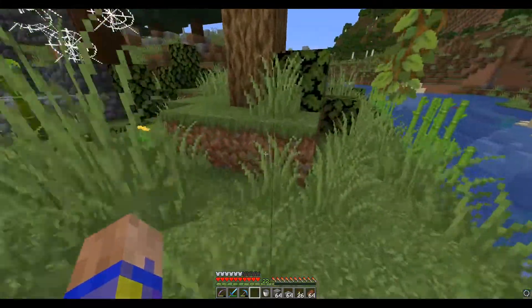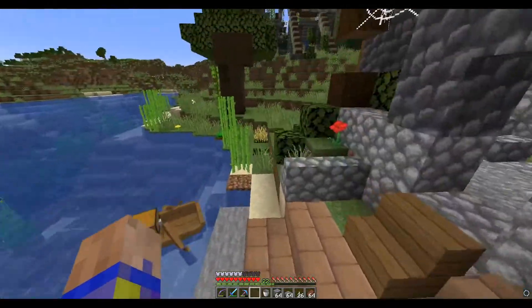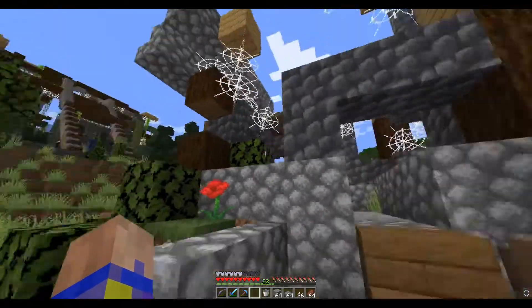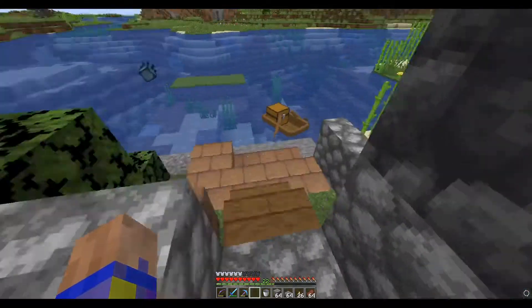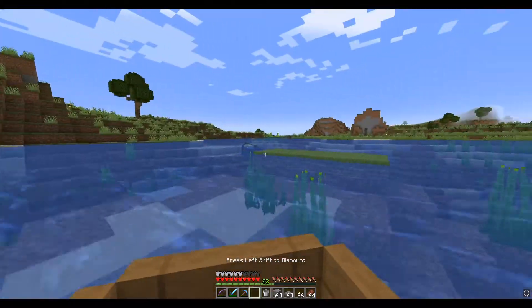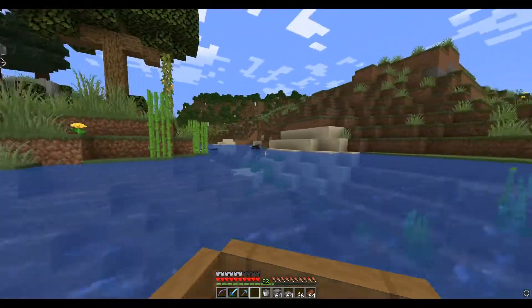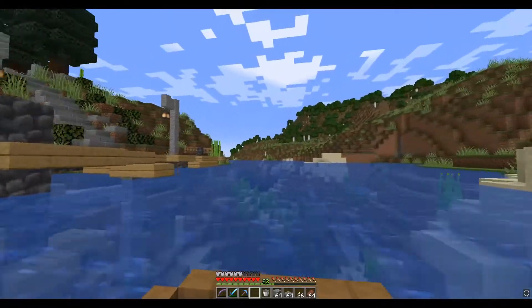We've got wheat, flowers, and other plants all the way around to make it look really overgrown, and I've added coal buds here, there, and everywhere. So now we should be done with this whole area and can start heading out back to civilization. I think this came out pretty good — I'm happy with the build on this one.